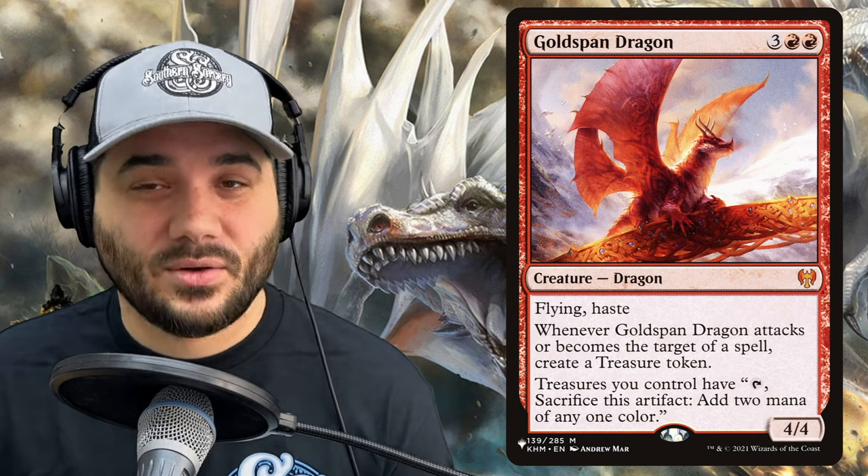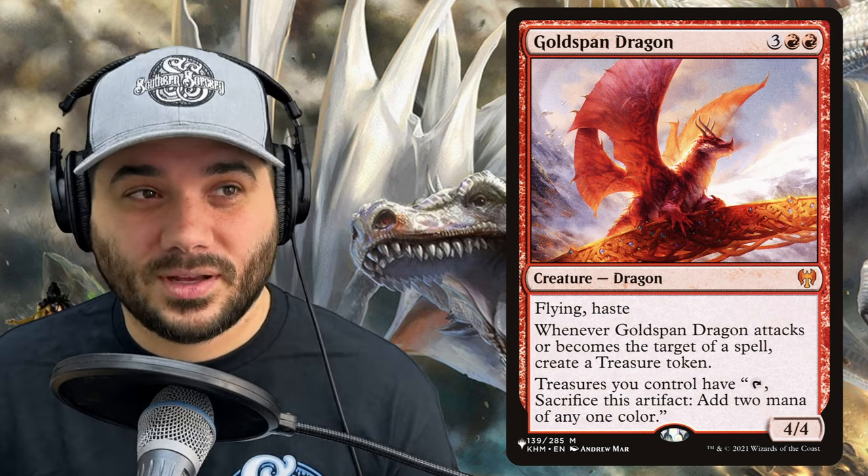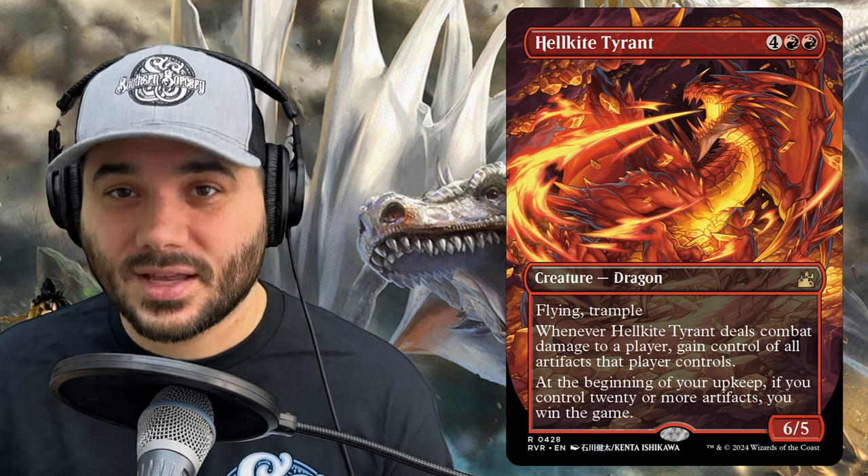Next, we have Goldspan Dragon — 3 red red for a 4/4 with flying and haste. Whenever Goldspan Dragon attacks or becomes the target of a spell, create a treasure token. More importantly, treasures you control have: tap, sacrifice this artifact, add 2 mana of any one color — so each treasure taps and sacks for 2 instead of 1. Next, we have Hellkite Tyrant — 4 red red for a 6/5 with flying and trample. Whenever it deals combat damage to a player, gain control of all artifacts that player controls. At the beginning of your upkeep, if you control 20 or more artifacts, you win the game — and treasures count as artifacts. An interesting alt-win con.